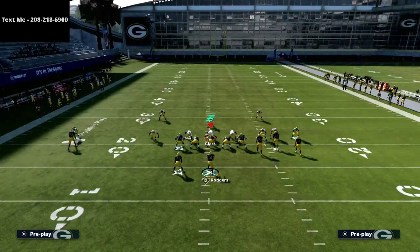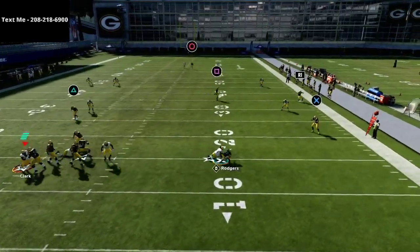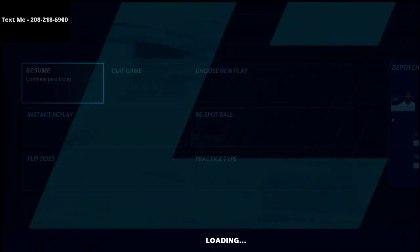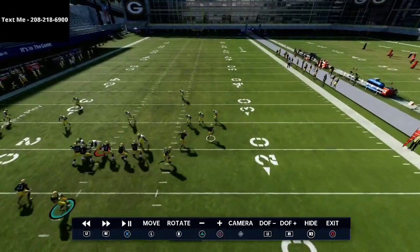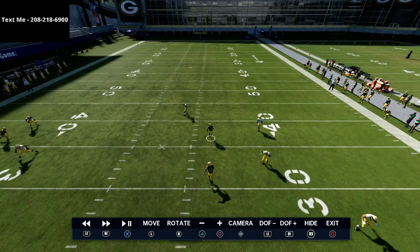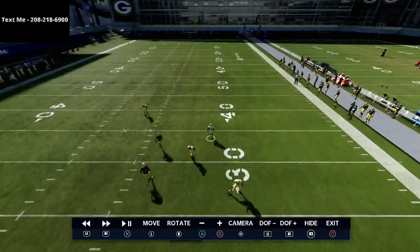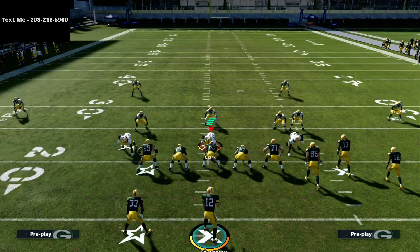This is Mike Blitz 3, just a cover three shell. Watch the right side — that out route — the defense follows up the field very nicely. Before the patch, this cover three would never play this way. You could pass-lead a streak to the right and the cornerback would be standing over here guarding nobody. They've now patched it — he plays properly up the seam, does a good job of bracket coverage, and takes away that one-play touchdown.